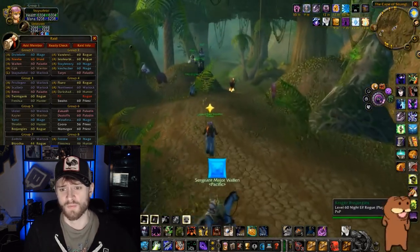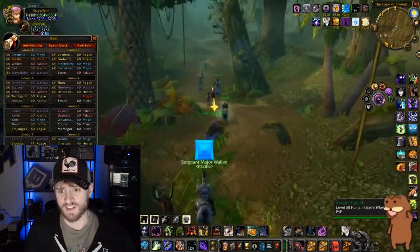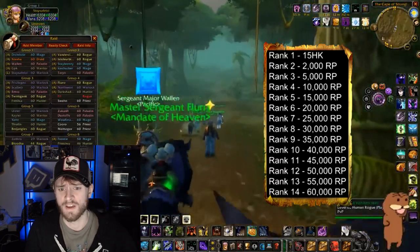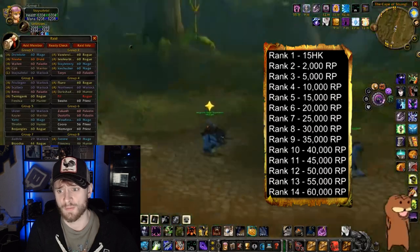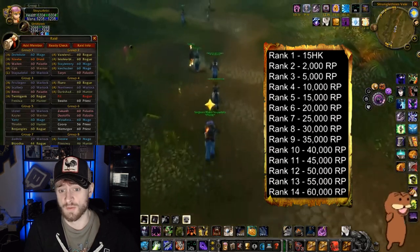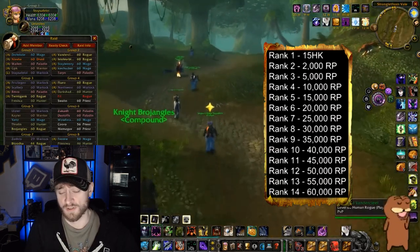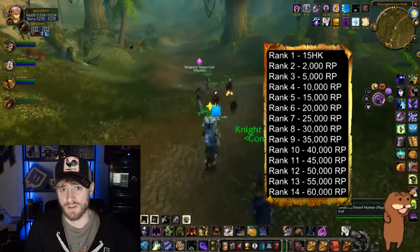So let's talk about how this system works. Rank 1 is the lowest, rank 14 is the highest, and you climb through these ranks by farming RP, or ranking points. The amount of RP you acquire each week is based on a comparison of how much honor you farm versus how much honor everyone else on your faction has farmed for that given week. So in essence, you have to farm honor, which becomes a variable amount of RP based off the honor you farmed versus the other honor farmers on your faction, and then you're given an RP amount on the weekly reset.